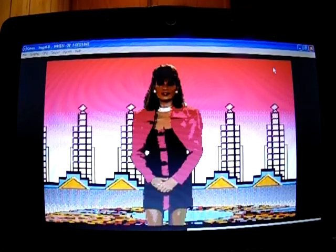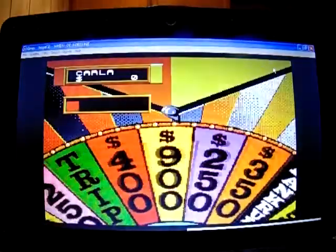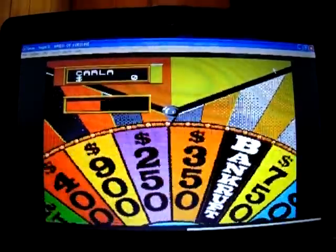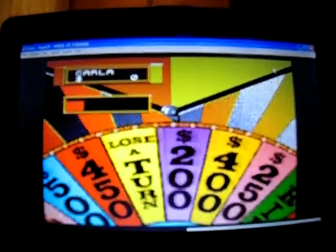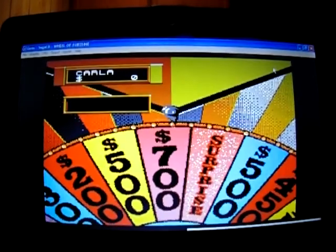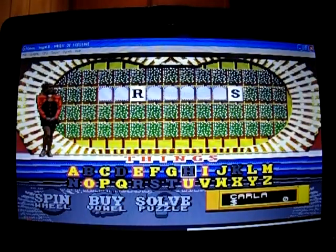Contestant number two, it's your turn. She just missed a prize space worth $700. She spins $700 and tries an H, but there are no H's. So we go to Jennifer.